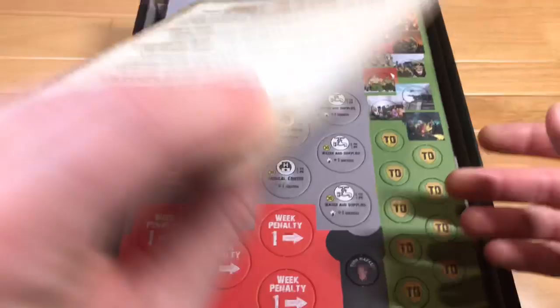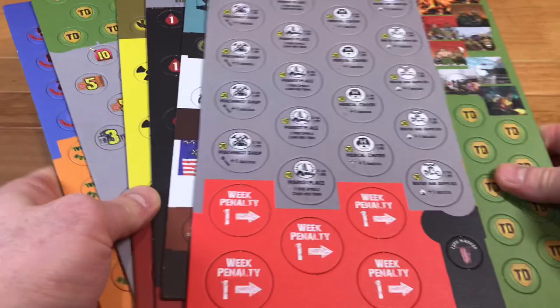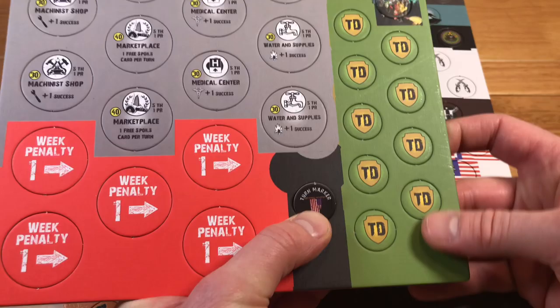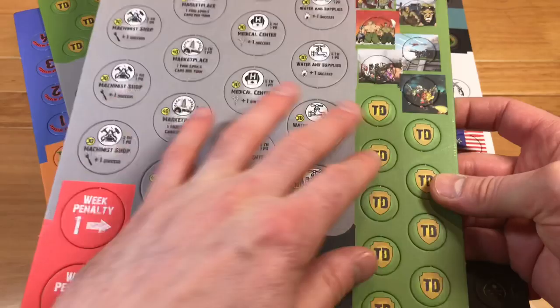Now we have a ton of punch boards — a whole lot of them. These look like they might be town technology chips, so as you gain technologies you put these out. We also have weak penalties, a turn marker, and what I'm guessing are town defense chips.